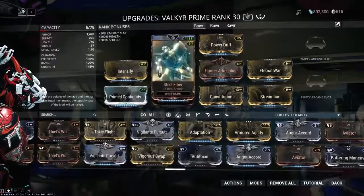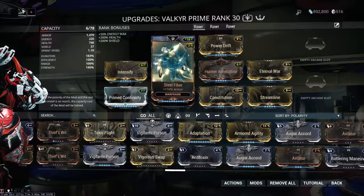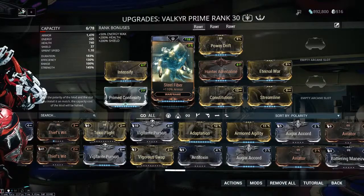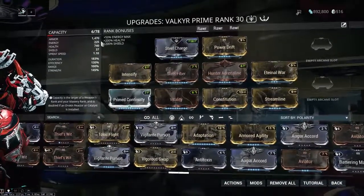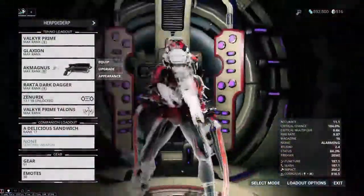I feel like I can sacrifice some tank stats when the ability is on to gain tank stats when it's off. Steel Charge is of course the aura — that's basically the only build I run on my Valkyr.